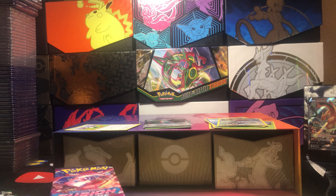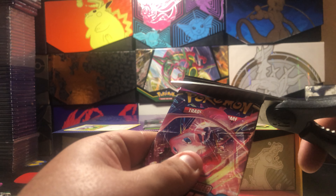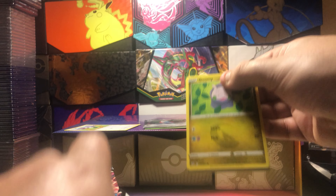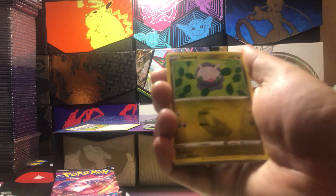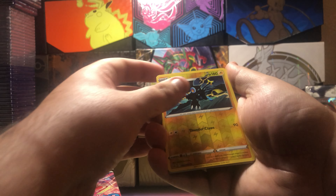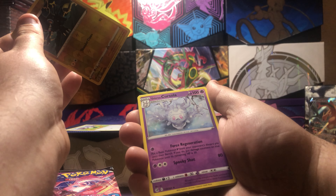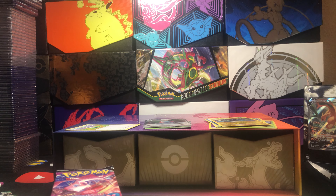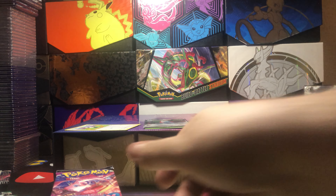Alright, number two Fusion Strike. We got Goomy, Pancham, Krabby, Mankey, Grubbin, Luxray Reverse, and to a Cursola Non-Holo. So it looks like for Fusion Strike they put the code cards in backwards, but it's not going to make any difference here.